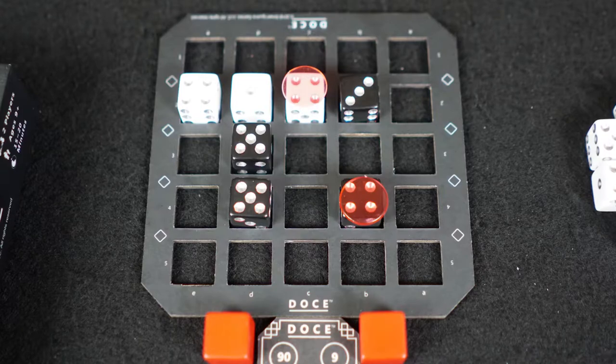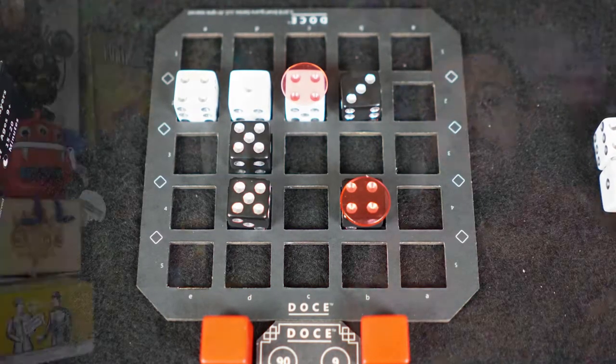After that, your opponent gets a chance to play. They place their die on the board, but you can never place adjacent to the last die played. On your turn you're also able to utilize your blocker on the board, but you can only use one. You're trying to get four dice in a row that equal 12. Also, if you don't have four but you have three and your opponent has one, if that also equals 12 you can win the game as well.